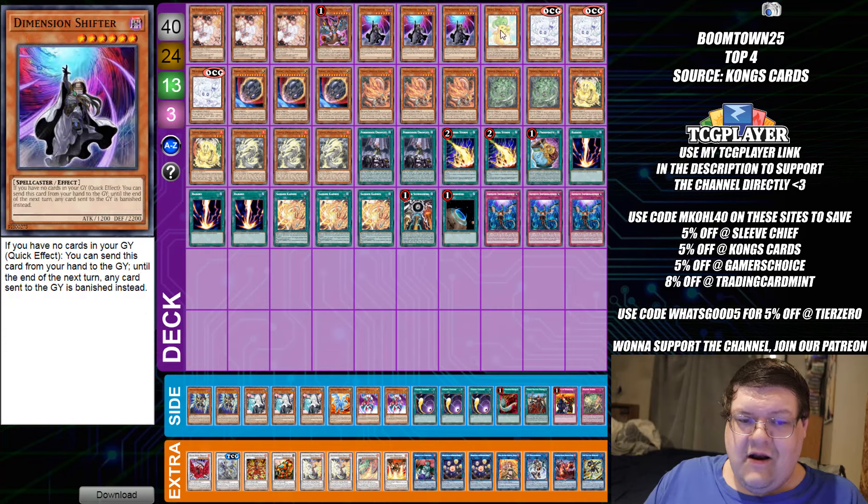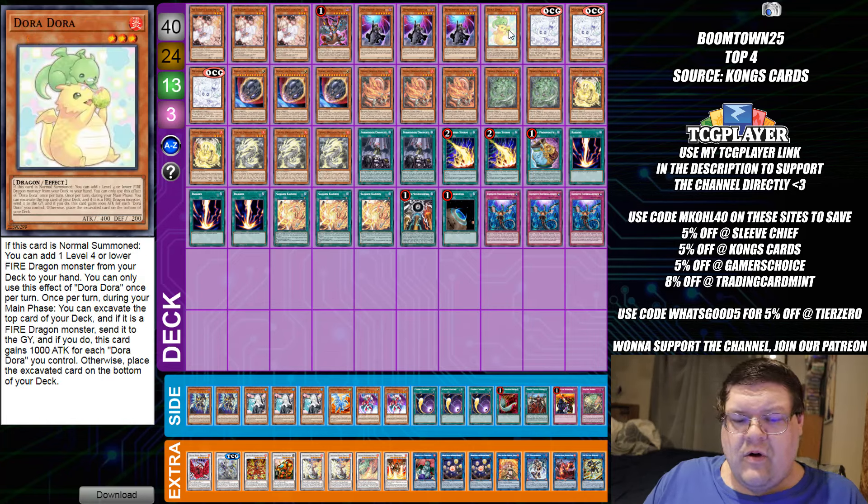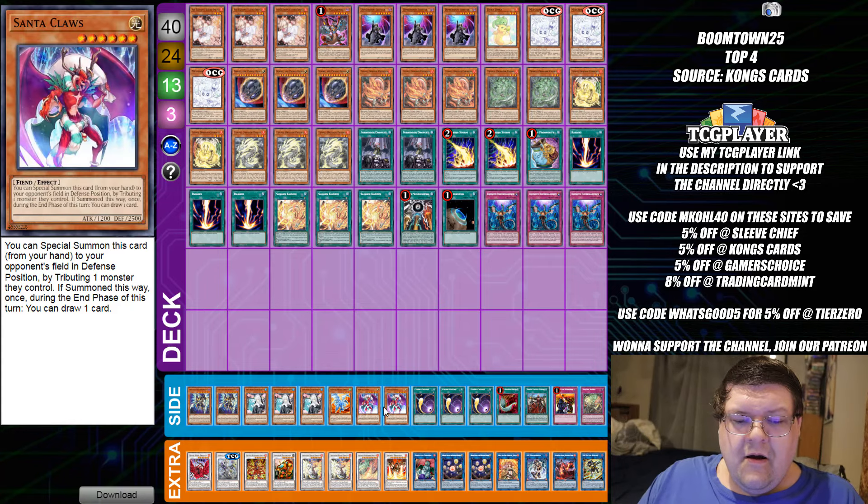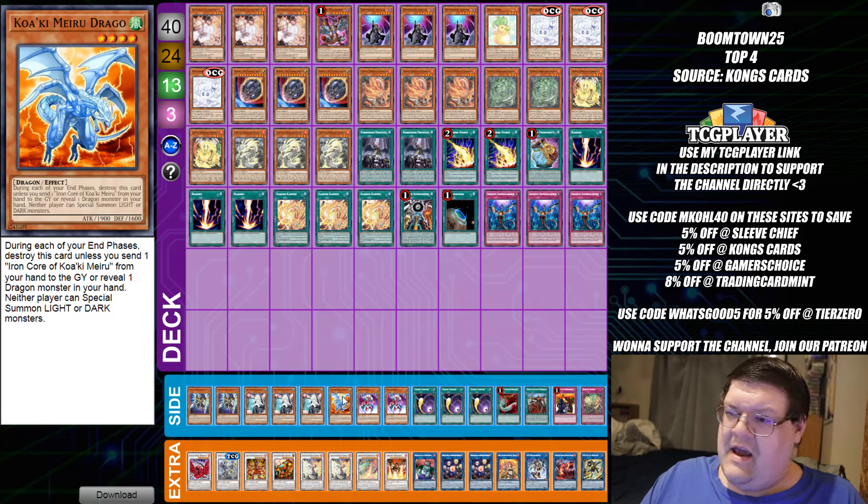The Shifter Turbo build actually has one Dora Dora built in. We are not playing the Impulse card, which is kind of interesting. We are playing a Sengen Kaiho as well, able to set up through these extremely strong options to punish your opponent. Also, we have the Santa Claus for defensive options, and the Kwaki Maradrago out here so we can go first and laugh at our opponent.